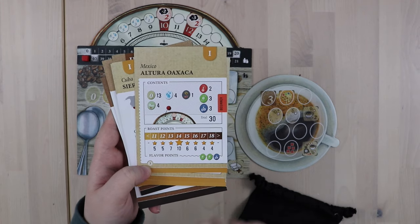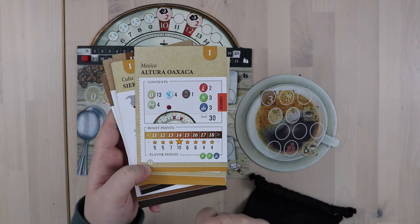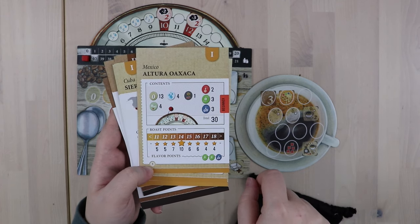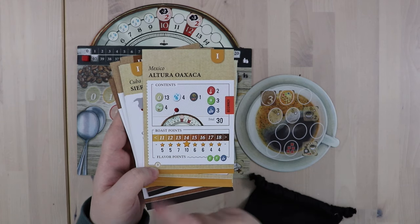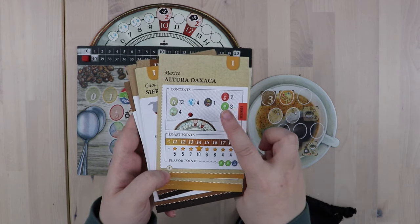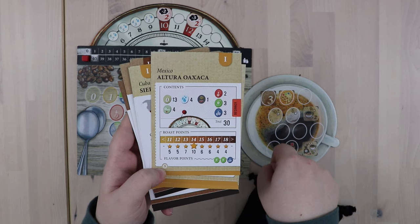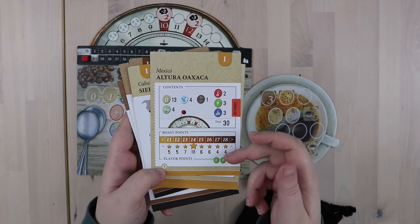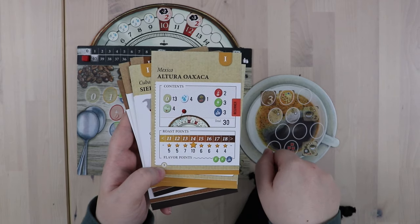So if I can draw exactly 14 points worth of beans in my cup test, then I will score 10 points. I can also get flavor points for having two green flavor tokens and a blue. So basically what the game is about is knowing what you're going for, what's in your bag, and trying to do your best to make sure that on your cup test you draw tokens from your bag that meet these scoring conditions as well as possible.